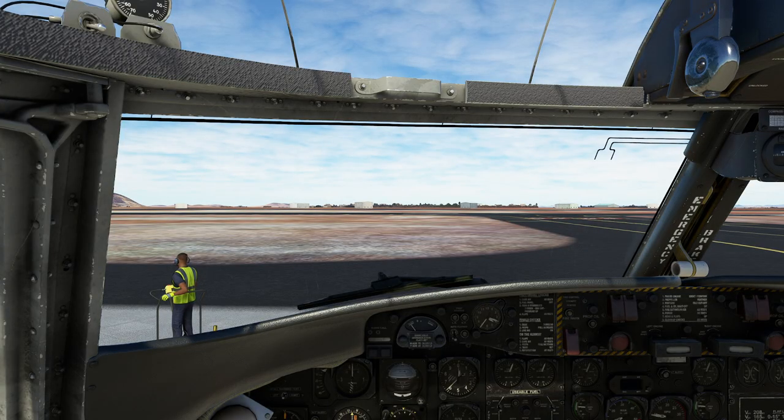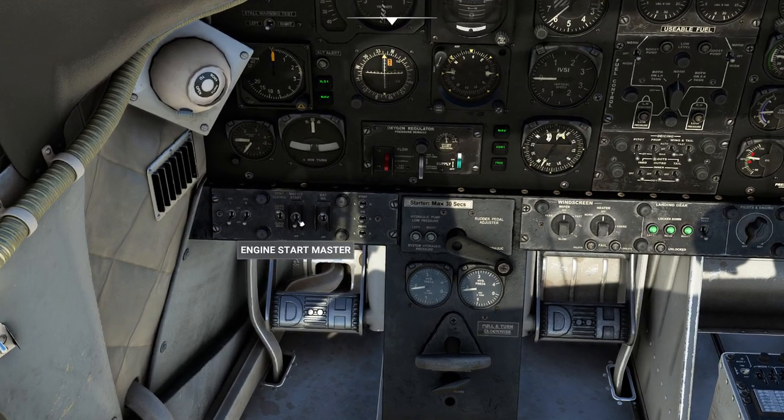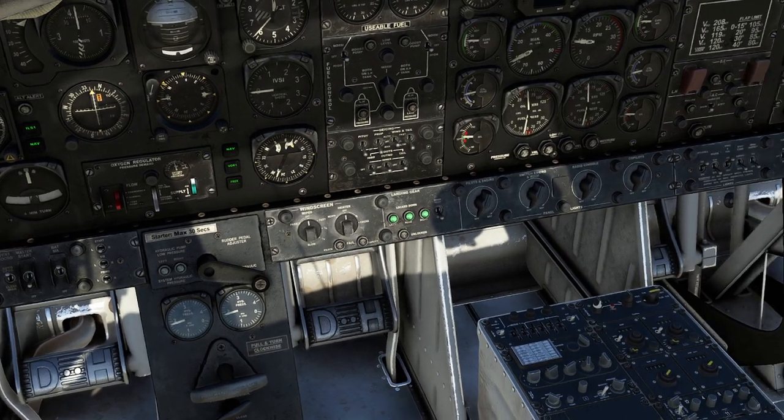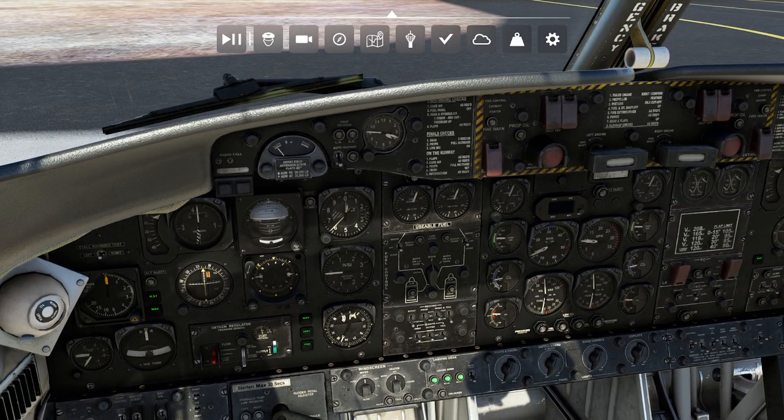We've got this thing running and everything's looking good. Our controls are all set. We've checked every different option and shut off our master switch. Everything's solid and ready to rock. We're actually going to be flying a couple different types of navigational tools here to make it a little bit easier for navigation.